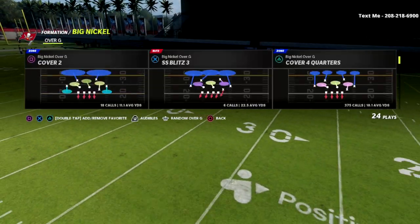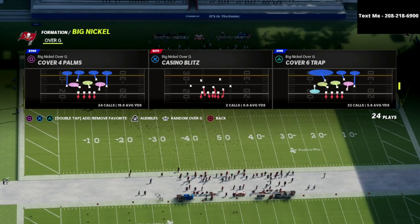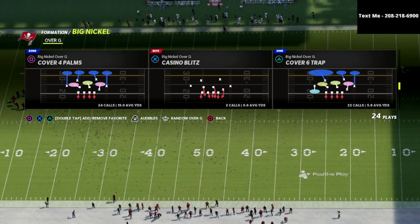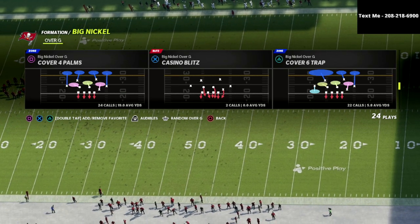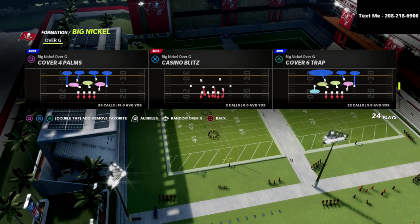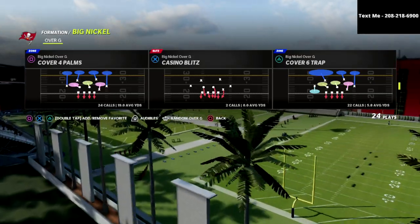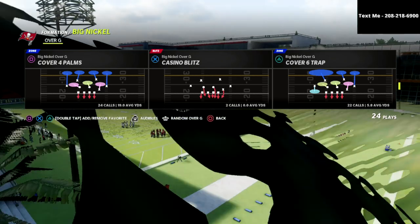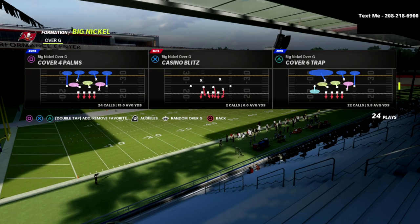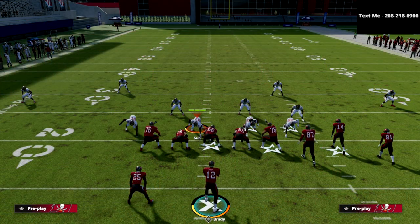The defense we're going to share is Cover Four Palms. For those who don't know what match defense is — it's a way that defenses play that's very common in today's college game, NFL, even high school. Defenders aren't just spot-dropping to 30 yards or five yards; the beauty of match is they drop based on the patterns — they pattern match as opposed to just spot dropping. So let's jump into Cover Four Palms.